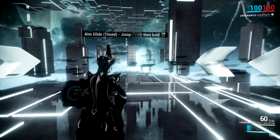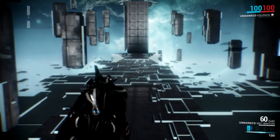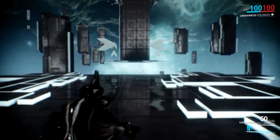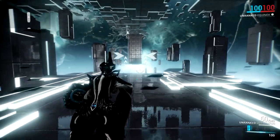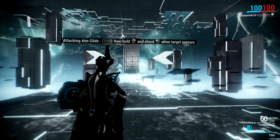Okay, aim glide — jump with space, then hold the right mouse button. Oh, there's a whole lot more like the Matrix now, it goes slower. I know if you've been around since the first episode, you'll remember me calling it the Matrix back in the day.